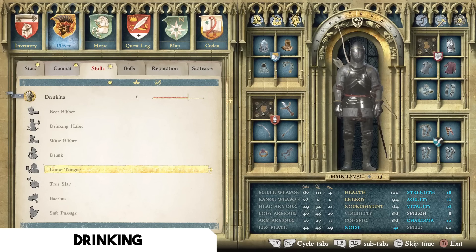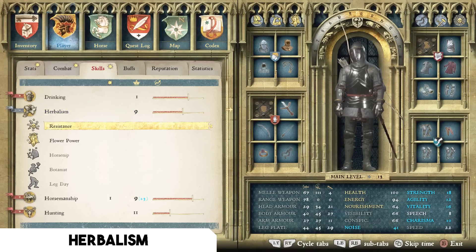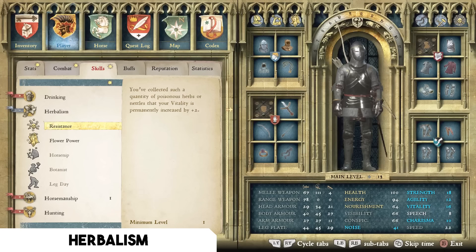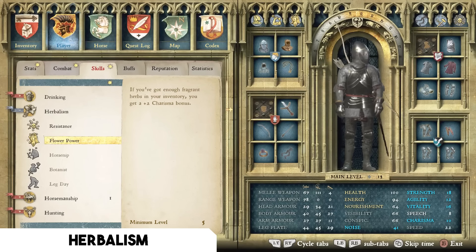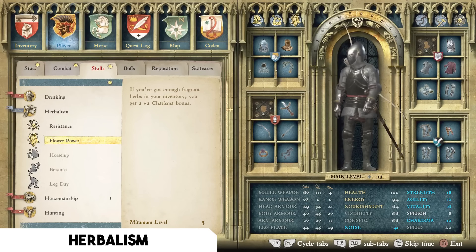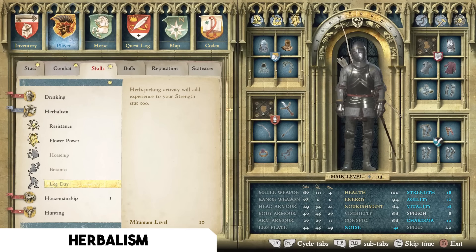In the Herbalism tree, I have three recommendations. First is Resistance — pick enough poisonous herbs and you get a permanent plus two vitality bonus, which is very easy to obtain. Second is Flower Power — have enough fragrant herbs in your inventory and you get a plus two charisma bonus. Herbs weigh almost nothing so you can keep them on you easily for that passive boost. Third, at level 10, is Leg Day — herb-picking also adds experience to your Strength stat, making it a double method of training while gathering money.